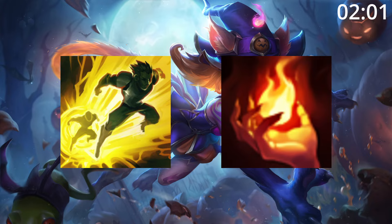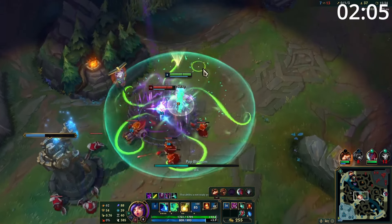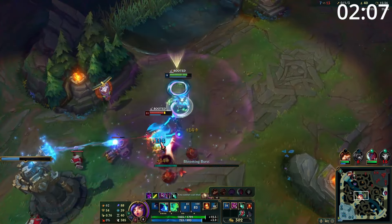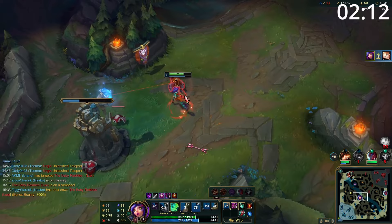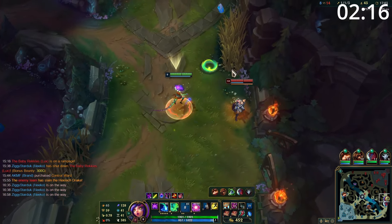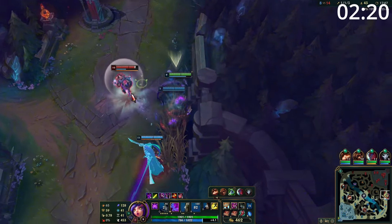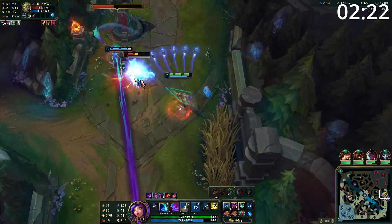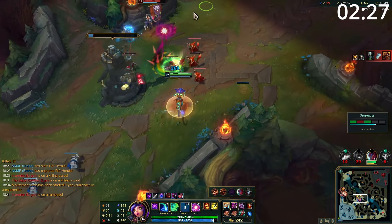For summoner spells, take Flash and Ignite. Starting the game, your main role is to poke your opponent and make the lane incredibly difficult for them, making it easier for your team. You are incredibly threatening the second you hit level 2, as landing an empowered E at this point will more or less guarantee all three procs of your Q for massive damage along with Comet. Also, your Q and E not only work through minions, but they're empowered by hitting minions. This forces your opponent to play in a strange way where they have to be quite far away from any minion wave, so if they ever walk up to it, punish them.